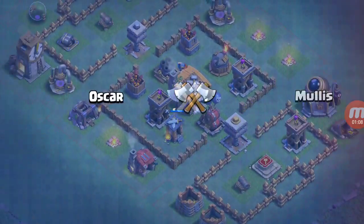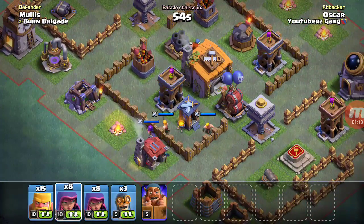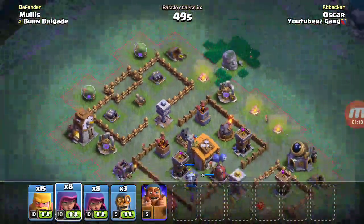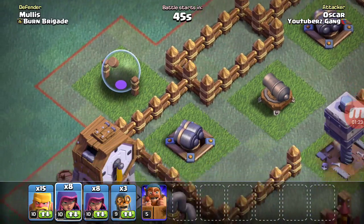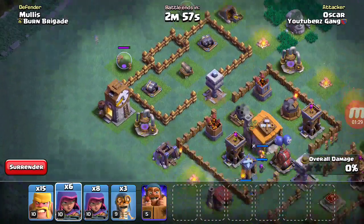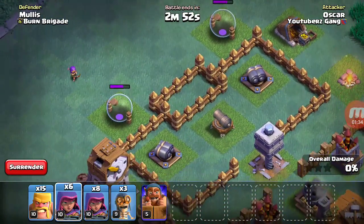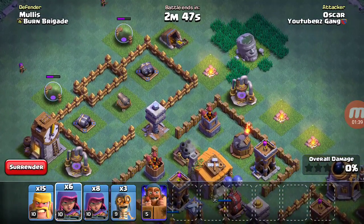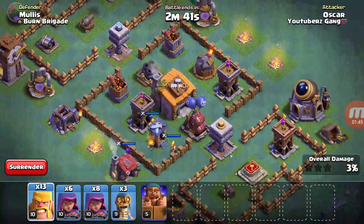We're going to go for one live attack, and probably that one live attack will give me the loot if I do win. His multi-mortar is offline. Let the games begin. Two archers right there to take out those electric stars, to make the funnel because the cannon's at a range, and the double cannons are at a range as well.